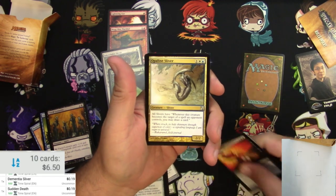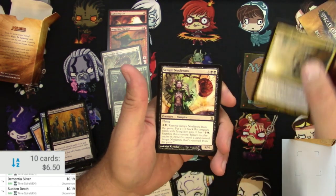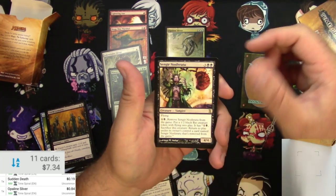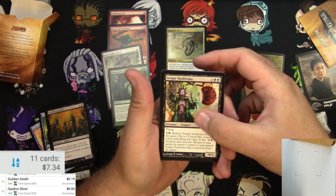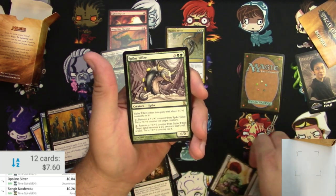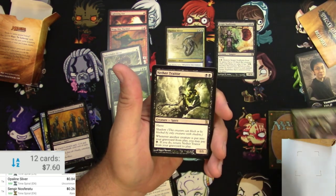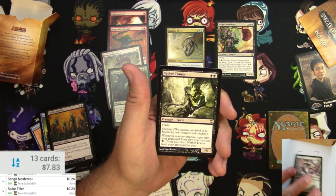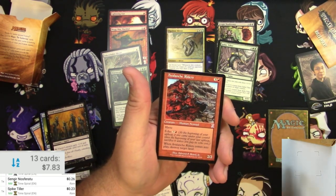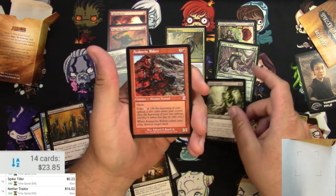Nope, wrong about that too. Opaline Sliver though — probably is — ooh, there's our first rare! 84 cents, a little bit better. Sangre Nasferatu and a Spike Tiller — 26 cents, nothing big there. The last rare: Nether Trader — that's a solid one.